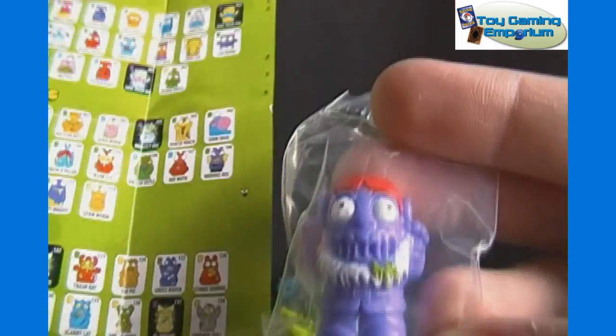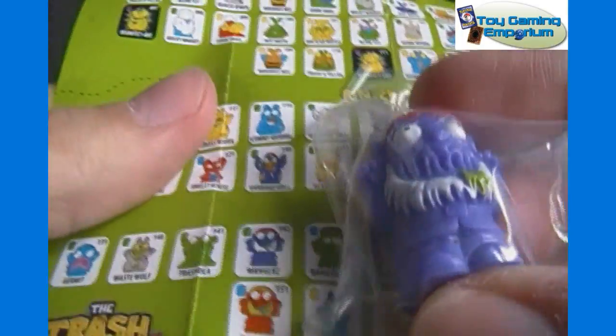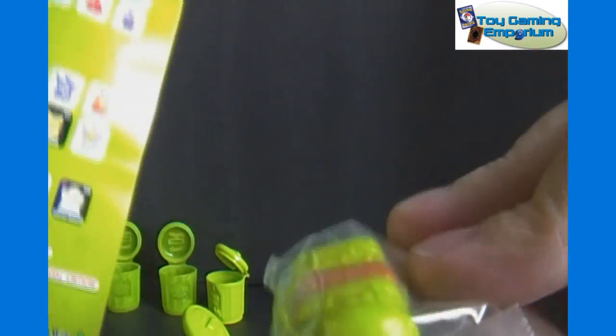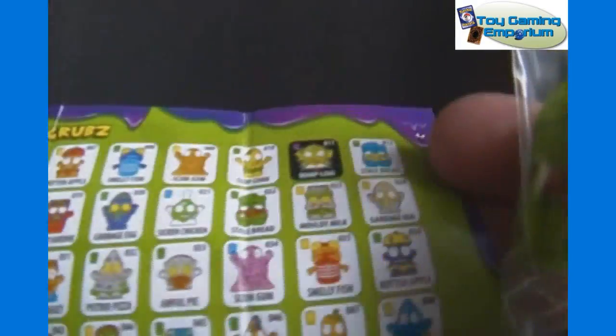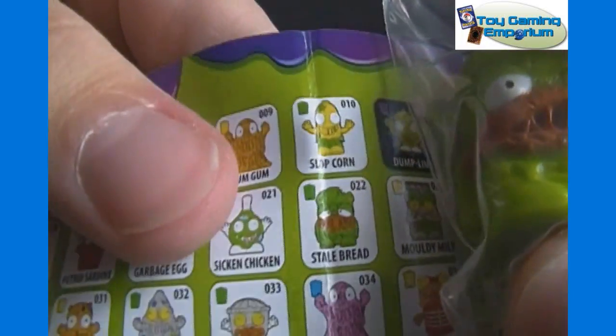Next up here we got another purple one — looks like a gnome or an elf of some sort. In Bin Monsters, that would be Mangles, number 142 — also a common. I didn't find any ultra-rare ones, at least not yet. Here's some green guy — looks like it might be a stale hamburger since it's got the color of hamburger buns. That would be in the Grubs — and looks like he's right there: Stale Bread, number 22. Also a common.